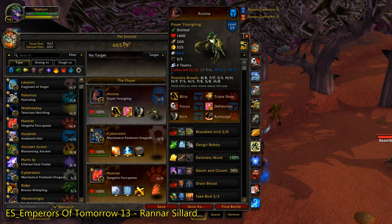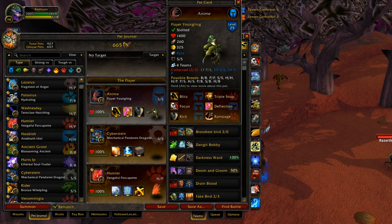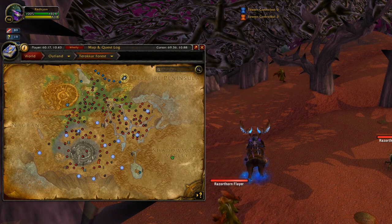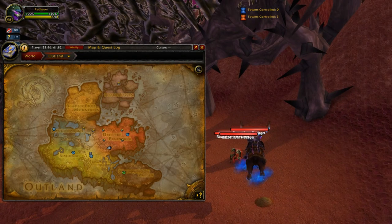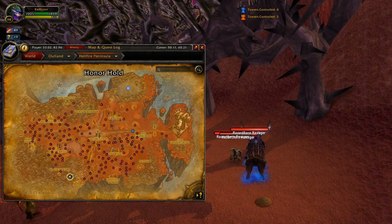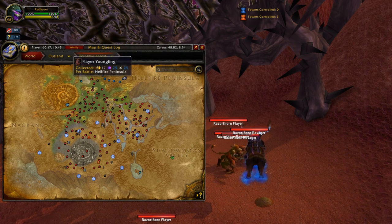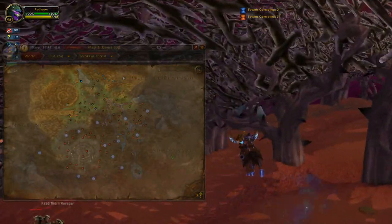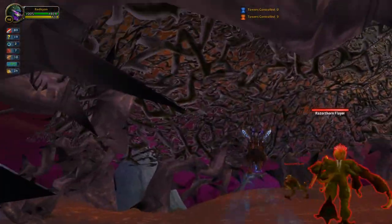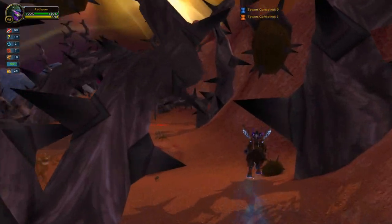The pet spotlight for today is on the Flayer Youngling. Where do you get it? You get it right over here in between Hellfire Peninsula and Terrokar Forest — it's basically right on the line. You should be able to see where my marker is on the map. I think they're rare spawns because I can never seem to find them when I go looking for specific breeds.